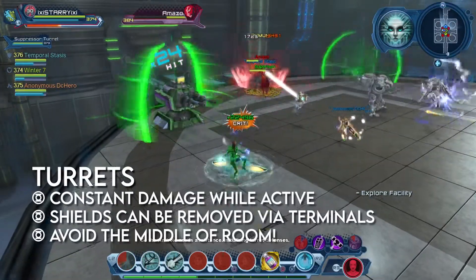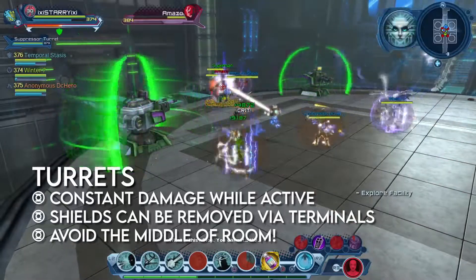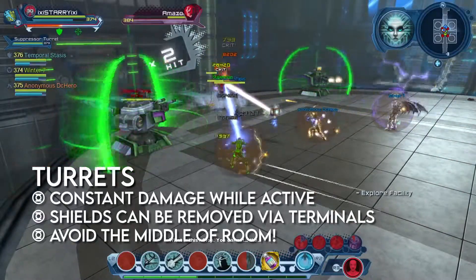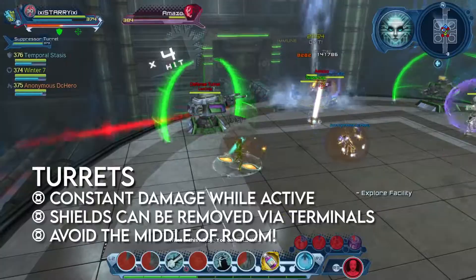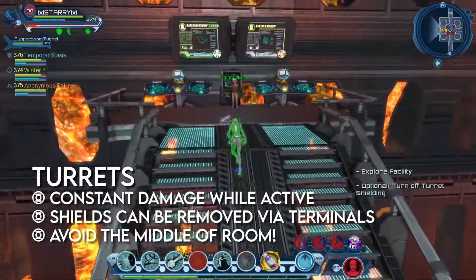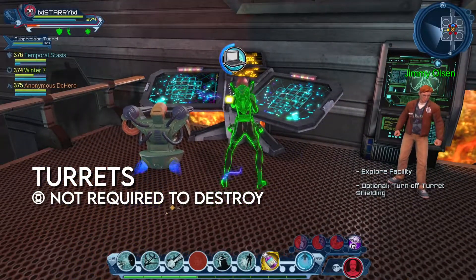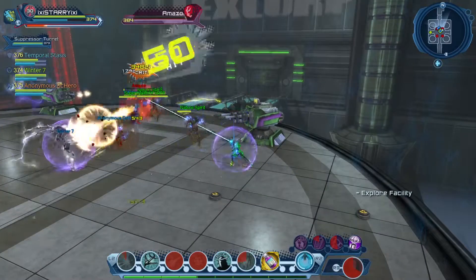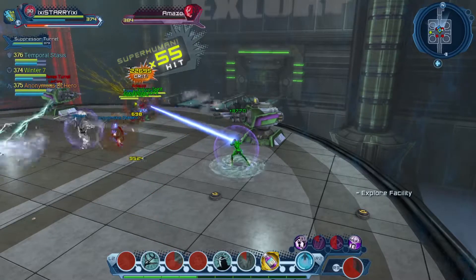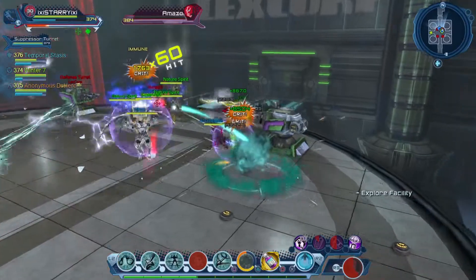At around 40% health, four shielded turrets will spawn inside the arena. These turrets target and deal damage to players the entire time they're up. They can be damaged even while shielded, but players will have an easier time destroying them by deactivating their shields when the portal to the terminal room opens up. It's not required to destroy the turrets, but teams overwhelmed by their damage can destroy them if they please. This is definitely a lot, especially when the mechanics start to overlap, but as long as you stay calm and handle each mechanic as they come, you'll be defeating Amazo in no time.